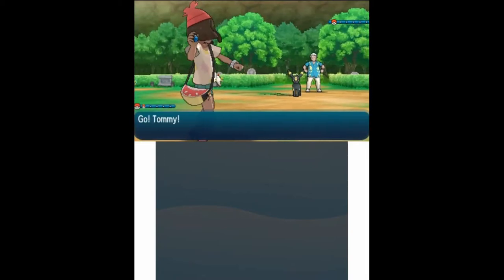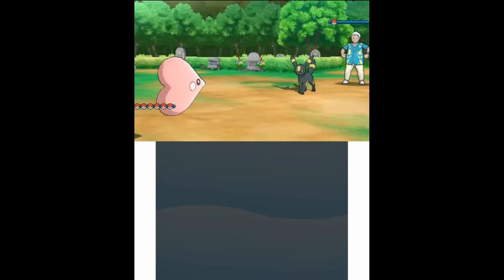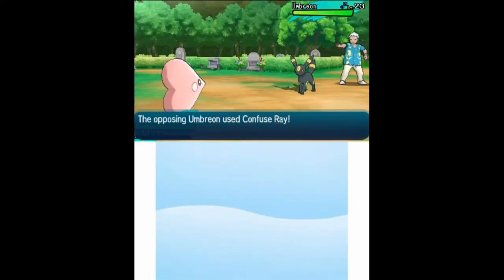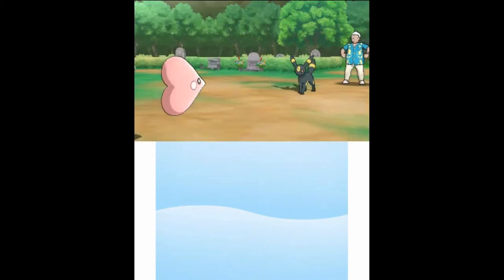Ooh, that was a unique-looking Pokeball — I forget what Pokeball that is. I just now noticed the level of his Umbreon. Wow. I might have to switch Tommy out — he might be able to KO Tommy in one hit.